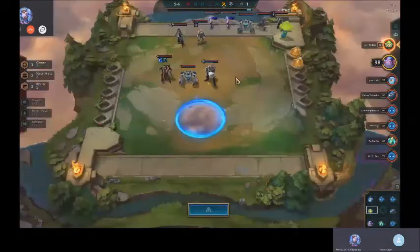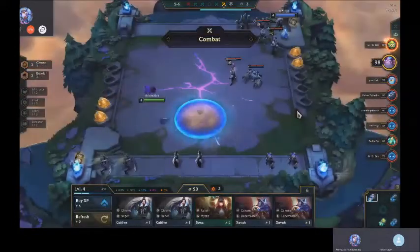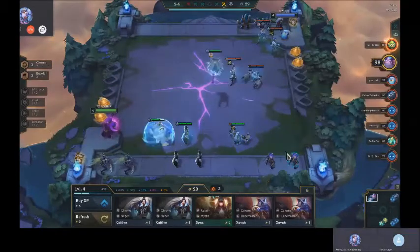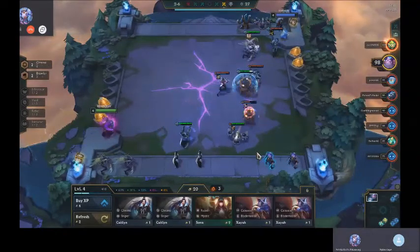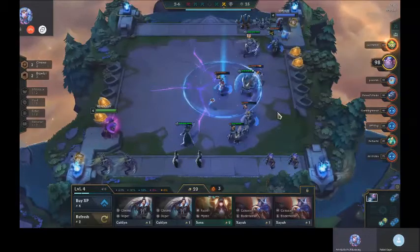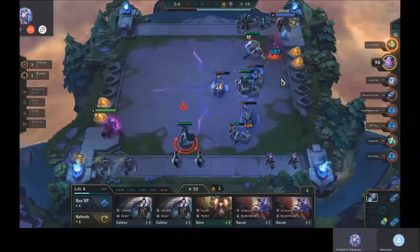Yeah, I don't think anyone's going Kha'Zix — Kha'Zix looks uncontested. Okay, but it's still in the middle, it still needs to walk. You got lucky there, but that's exactly what you want to happen — you want Blitz to pull one thing and Kha'Zix to isolate something and kill it.